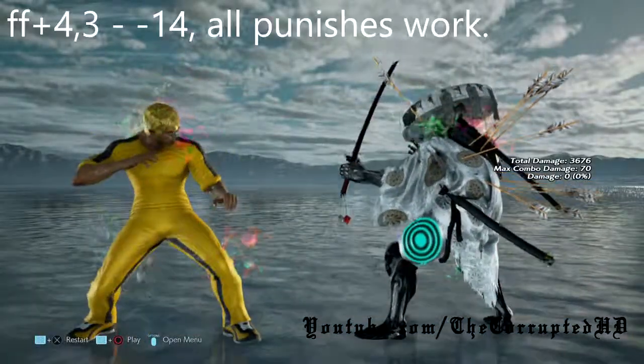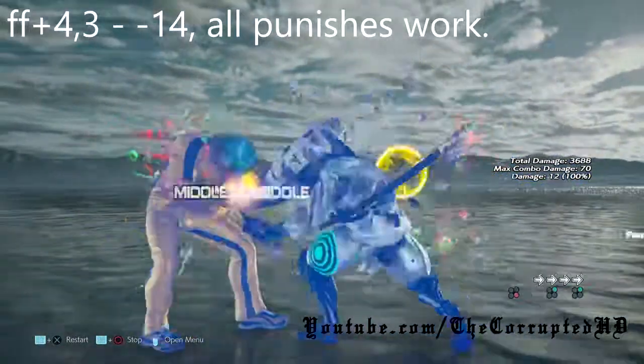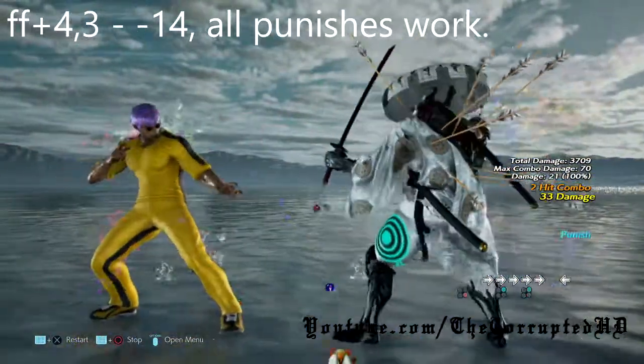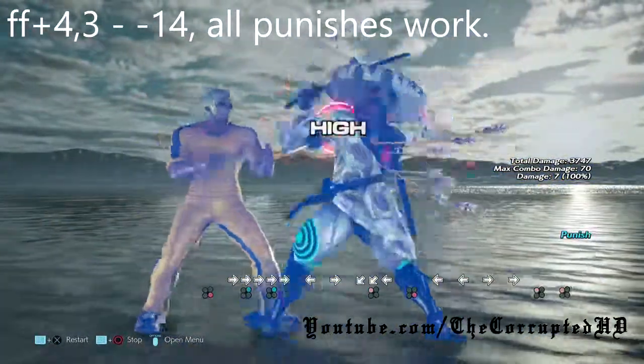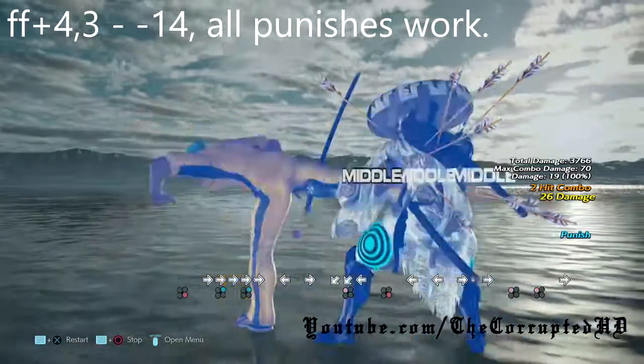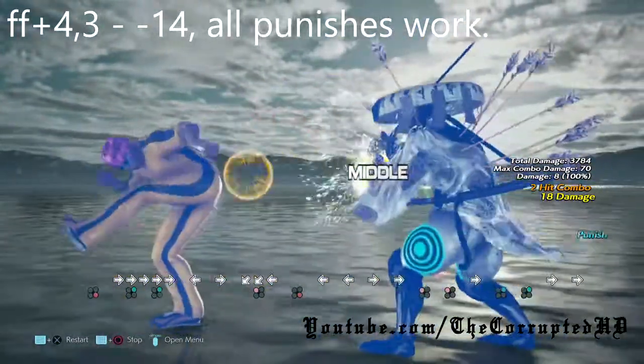Next up we have 4-4-4-3. This move is at least negative 14 on block, so we can't launch it. But all of Yoshi mid 2's punishes apply to this move. If you catch this move, back 2-2 will give you that knockdown you might be looking for.